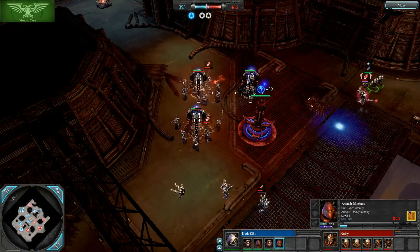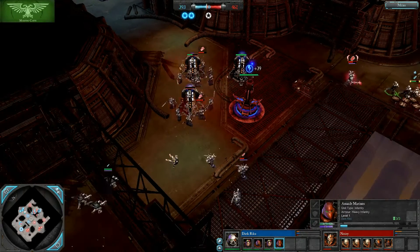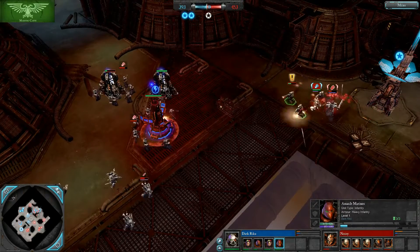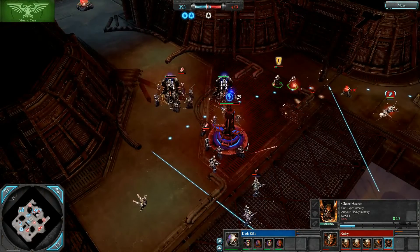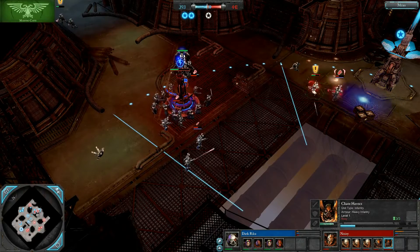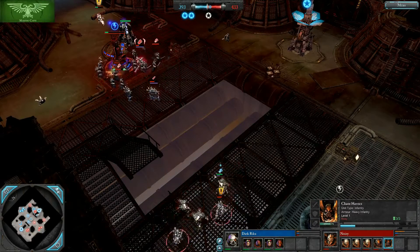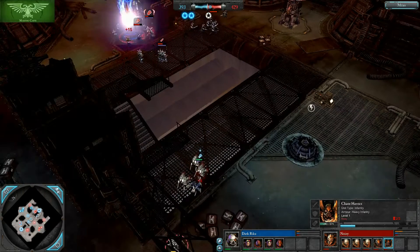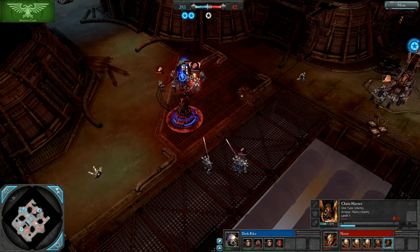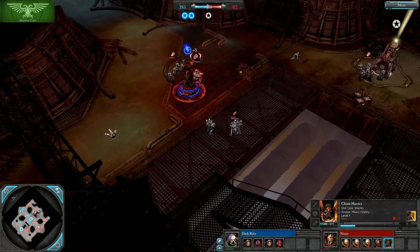Another thing about the triple heretic build is that Noisy also gets early ability to bash generators even without any flame ring. He's bashing the generators right here, while stalling out the rest of Riku's units with his Sorcerer and his Havocs. He's not committing everything to bashing generators — he's committing his best units for that while his more durable units stall out the rest of Riku's army. He actually gets a full gen bash. Noisy is going for a long tier 1, so he's spending a lot in tier 1.